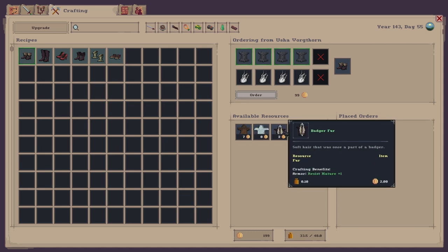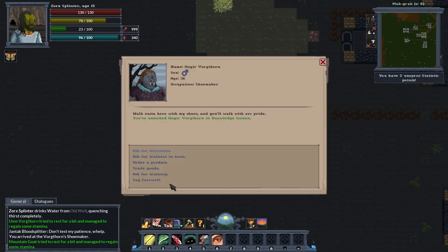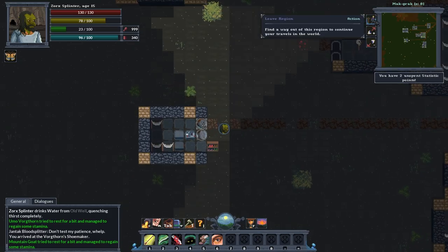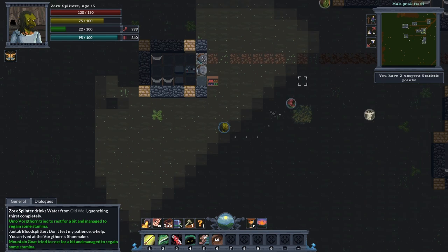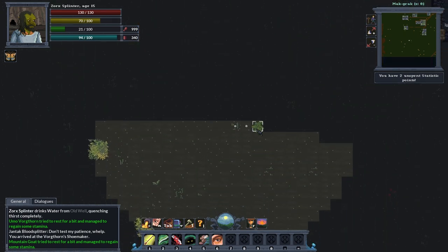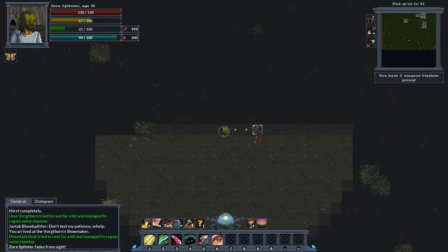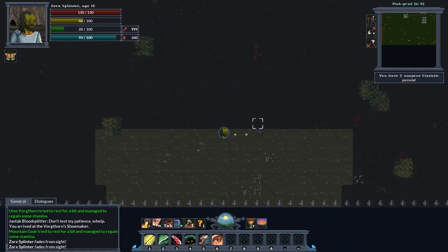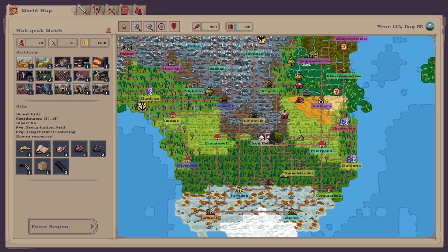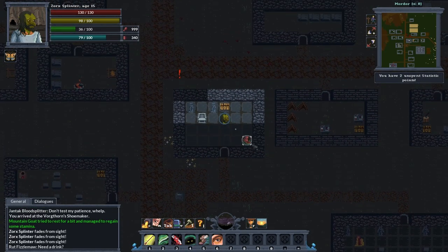I haven't got any fur. Could buy some bear fur, white fur, badger fur — I ain't got enough gold. I forgot to take the gold out — what an idiot. I don't think they've got a backpack anyway. Let's get out of here. First things first, let's grab some gold — I might need that to buy some stuff.